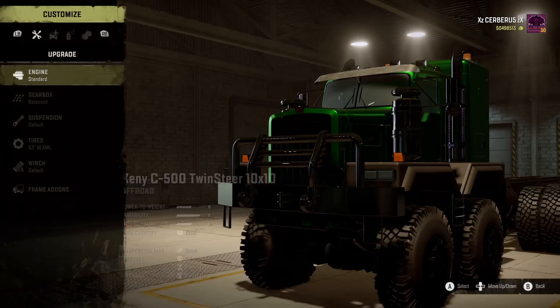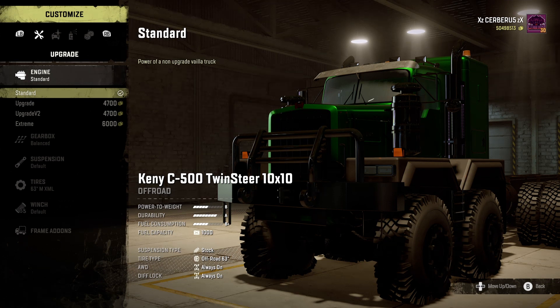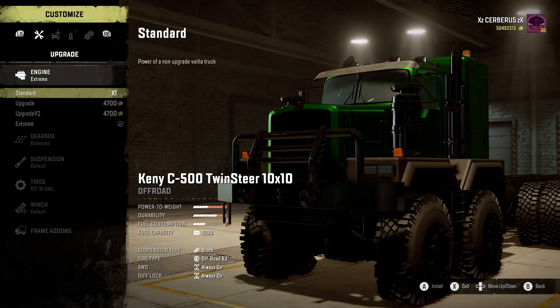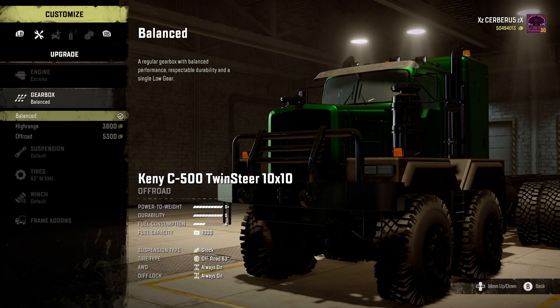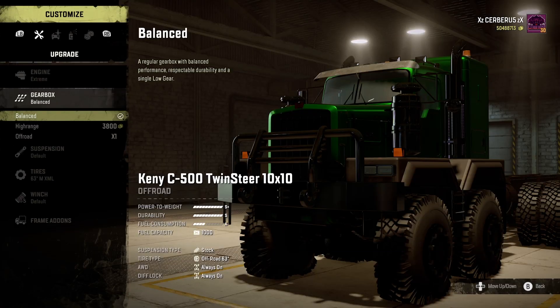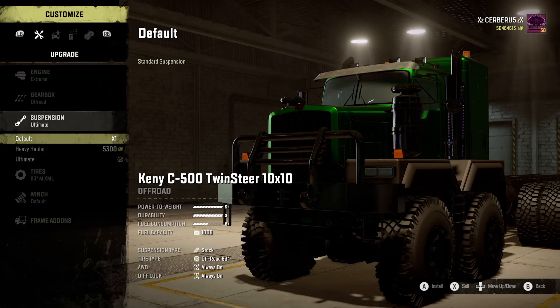Here we are - customizations, engines. It's pretty much going to be all the same: upgrade, upgrade, V2 and extreme. Let's get that extreme engine in there and sell that one. Gearbox - I'm going to go with the off-road box. Sell that box, thank you very much. Suspension - ultimate.